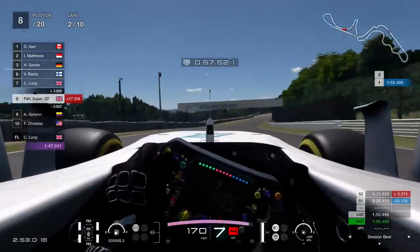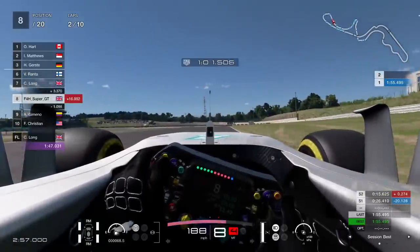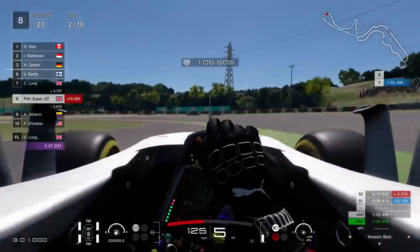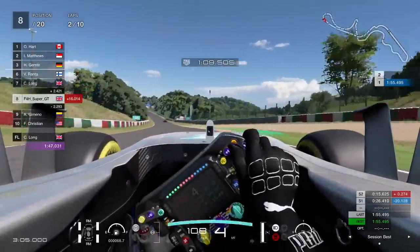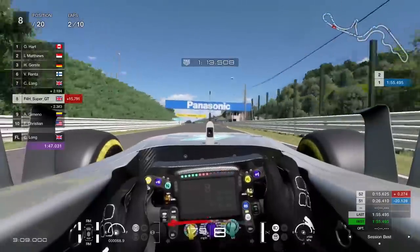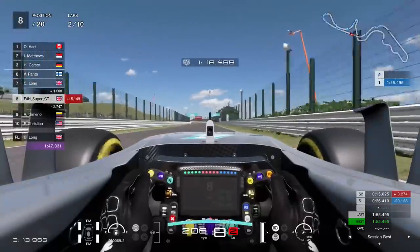Coming out of the hairpin — it's fairly tricky. As I said, the slow corners are weird. It goes through the fast corners really well; it's just on the exit of corners, on the traction, and downshifting into slow corners that this car feels really weird. But coming out of the Spoon, it just flies — it has so much grip. I have a lot of confidence going through these fast corners, and there are a lot of them at Suzuka.